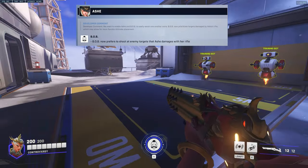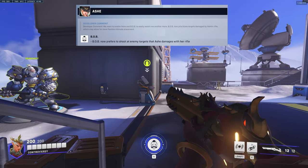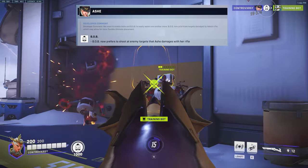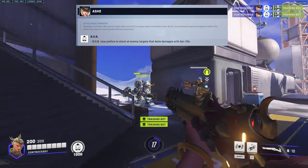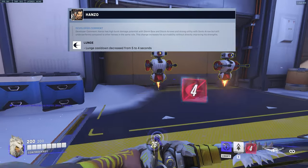Ash is getting a pretty huge change — Bob will now prefer to shoot at targets that Ash damages with her rifle. So instead of throwing Bob out and having him just soak up the tank, he'll now specifically aim for whoever Ash is targeting as well.